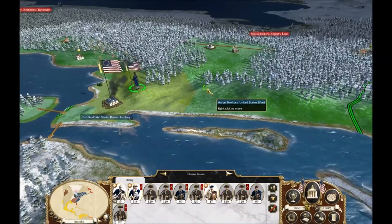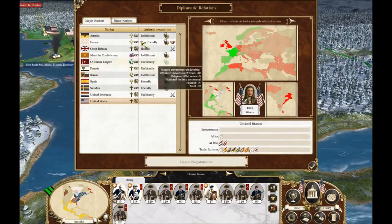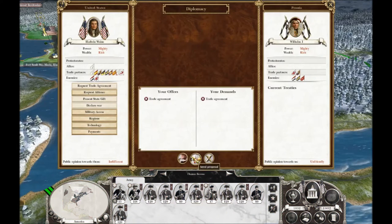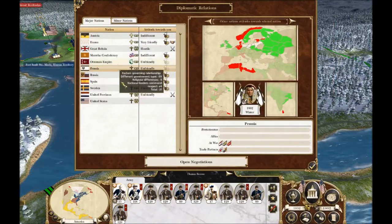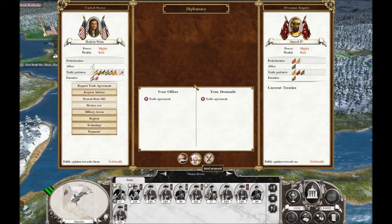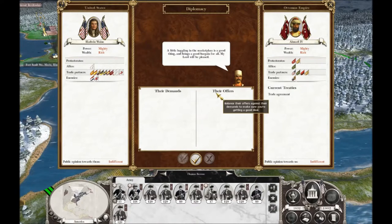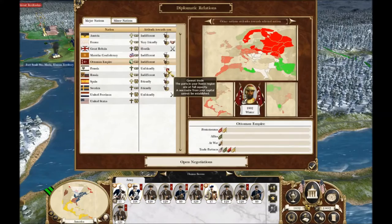Let's take a look at our diplomacy and our research, then we'll end this turn. We do have another trade slot open. I thought we were trading with the Prussians — let's try it again. Rejected. We traded with the Ottomans for a single payment of 220 gold — why not? So we're trading with the Ottomans now. We should see a little bit more income from that. We don't have any more trade slots.